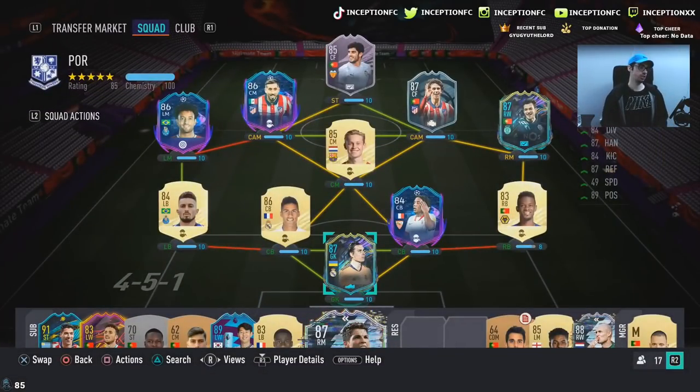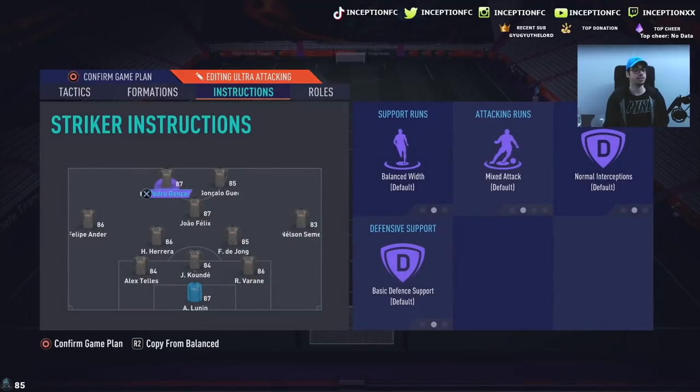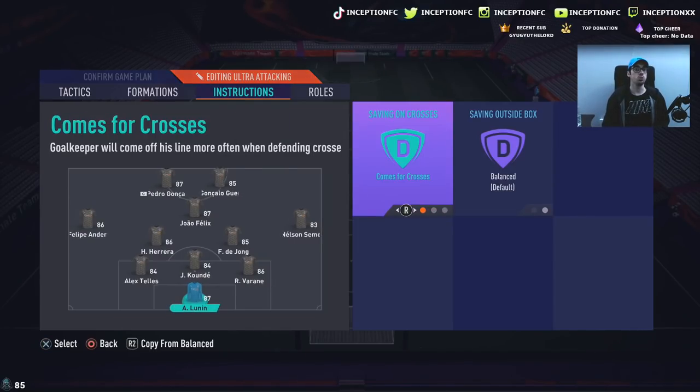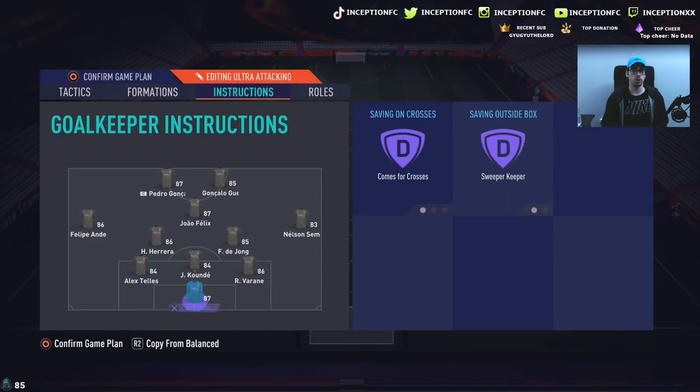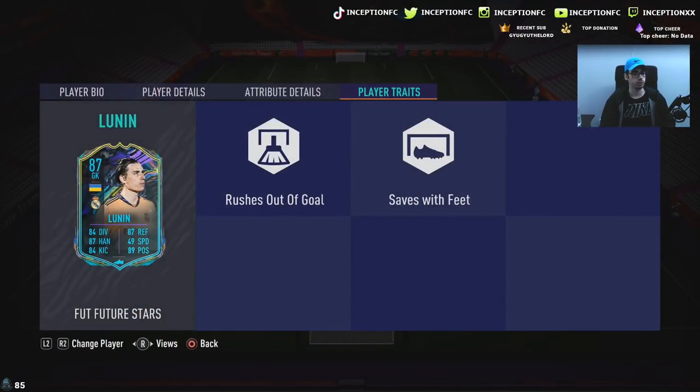When you have these game-changing traits, you want to use both of the instructions — instructions people don't use as often as they probably should. I've been using them more recently and it's really good. With those aggressive traits this card has, you want to put comes for crosses and sweeper-keeper on a card like this. It's kind of like giving a long ball to an aggressive attacker like Jack Grealish — you want to amplify that base characteristic. So sweeper-keeper with comes for crosses will make him very aggressive in the situations where it matters most.